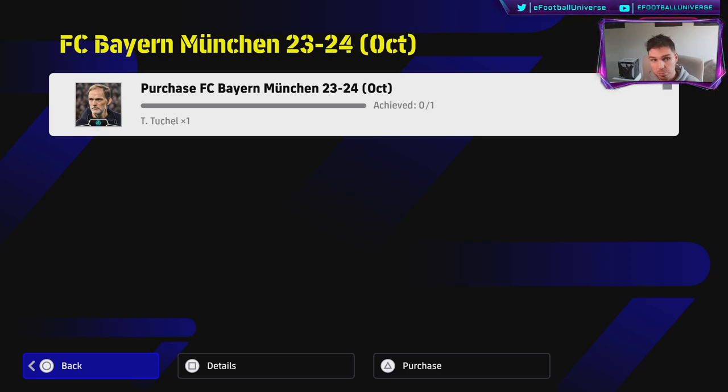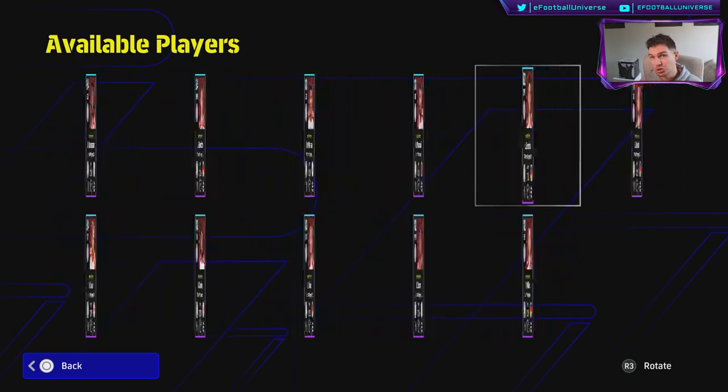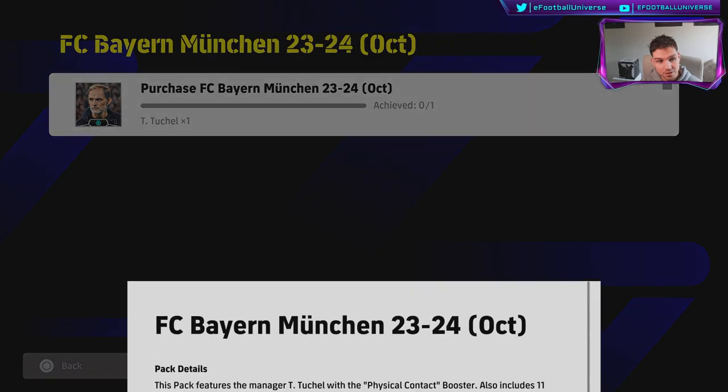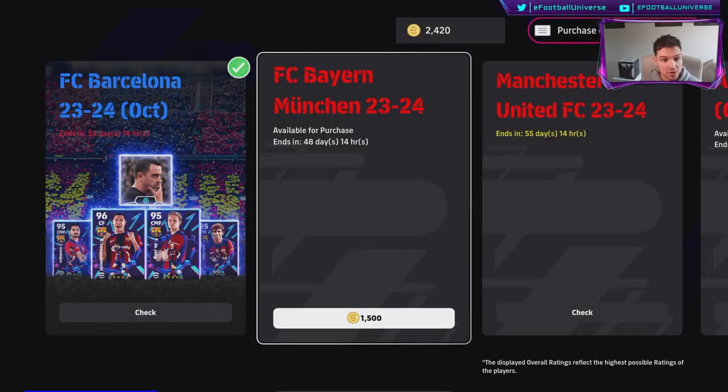First up we have Bayern. Bayern are going to add Thomas Tuchel as your manager. We'll go through all the included players in a second. With this Tuchel card you get a plus one to physical contact, and his team play style proficiency is playing out wide.